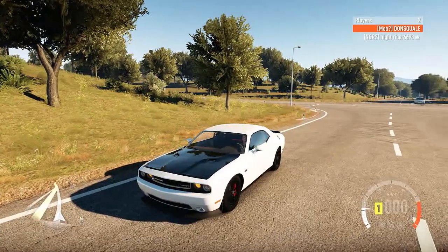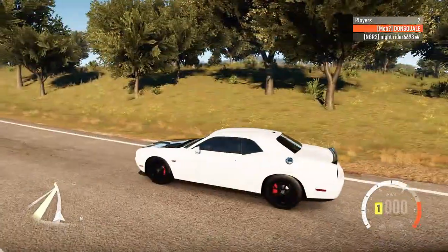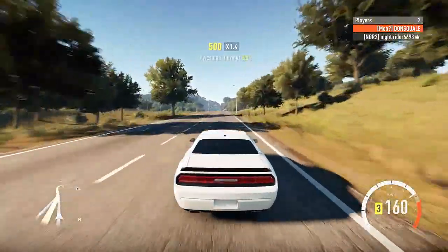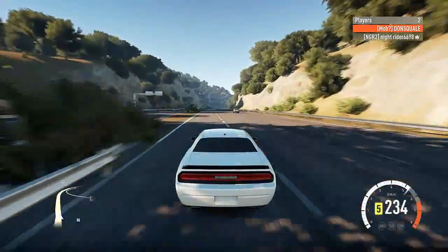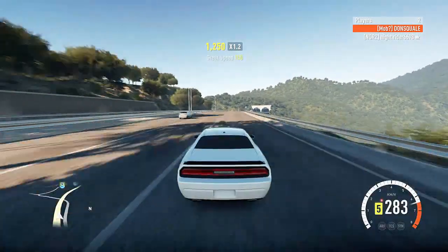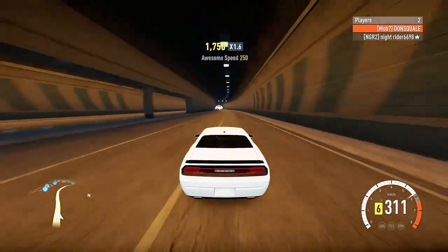You can hear that supercharger. That exhaust sounds mean, man. Let's do a little bit of a highway launch here - see what 707 horsepower feels like in a Challenger. What a beast! These Hellcats run stock 3.4 seconds 0 to 100 kilometers an hour, which is 0 to 60, and run the quarter mile in about 10 seconds. So we're going to have to take this thing to the airfield and see if we can beat some fools. This thing is running very, very strong right now.